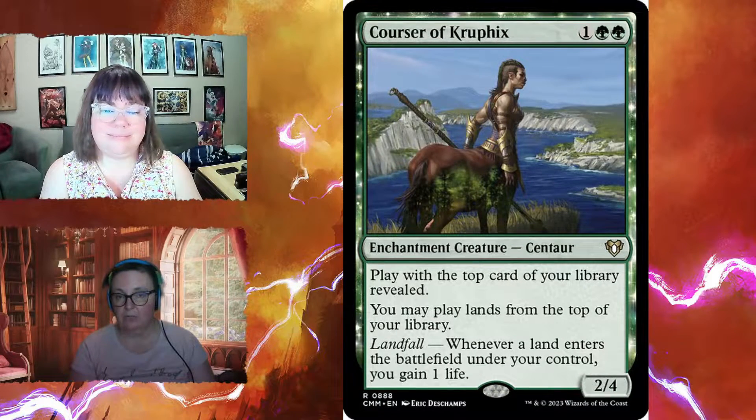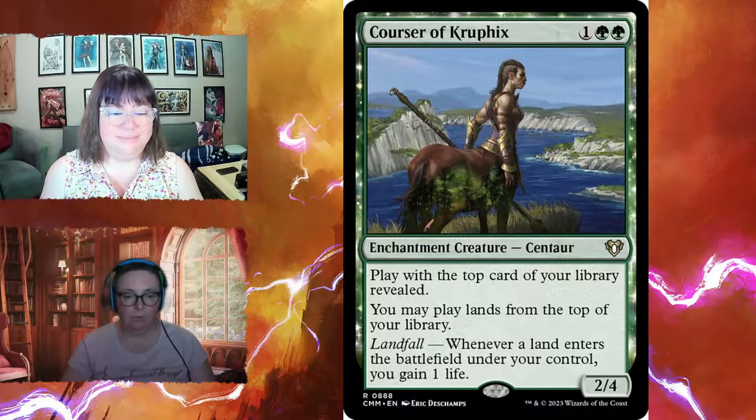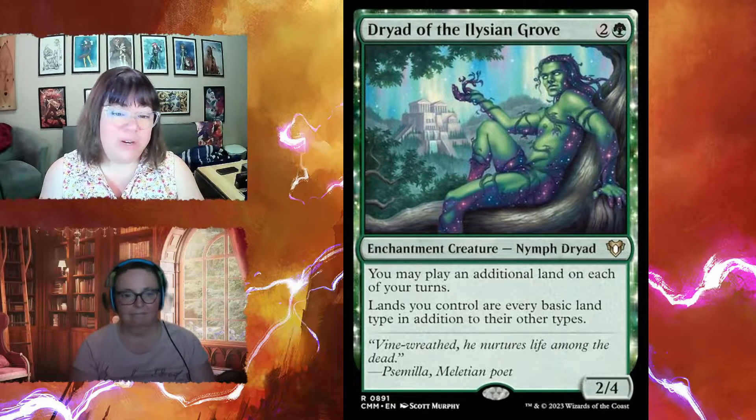Courser of Kruphix is a one and two green, a two-four that lets you play with the top card of your library revealed, play lands from the top, and gain a life whenever a land comes in. Dryad of Ilysian Grove for three mana is a two-four that lets you play an additional land each turn, and lands you control become every basic land type in addition to their other types — great mana fixing.